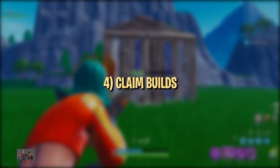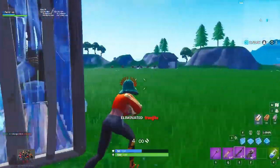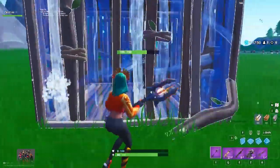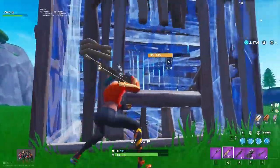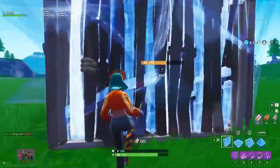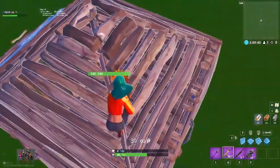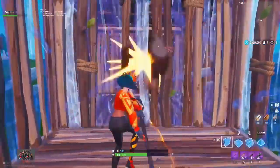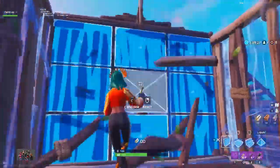Now we're going to cover the more meticulous method of claiming walls, making edits, and preparing for counterplay. Claiming builds — destroying an enemy's build and replacing it with your own — is the first step and an integral part of countering players who turtle. Before getting into specifics, you should cover your other angles from third parties when trying to claim builds, especially in high-traffic areas or endgame. Some well-placed walls and maybe a ceiling should do the trick, so you don't get sniped while jumping on somebody's box in the open.